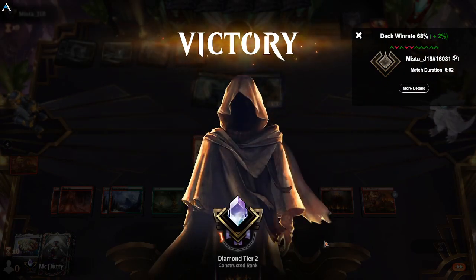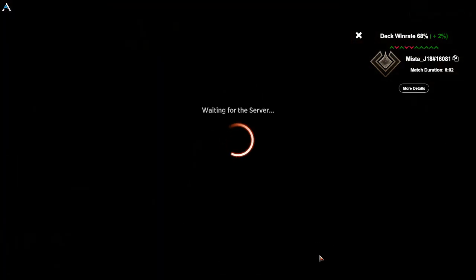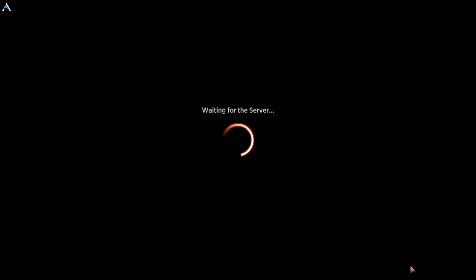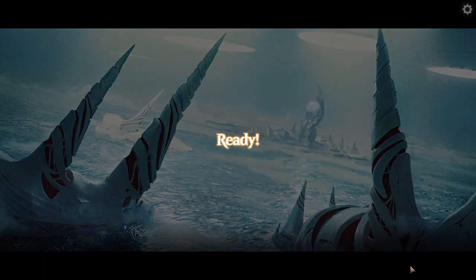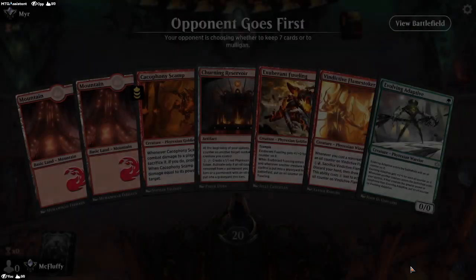We're forging our way to Mythic, if you will. The Forge and the Silex — man, I thought the Silex was kind of jank, like just a jank win con, but I threw it in because I just threw this deck together. Then I played it and it kept winning and I was like, wait a minute, that's kind of crazy.